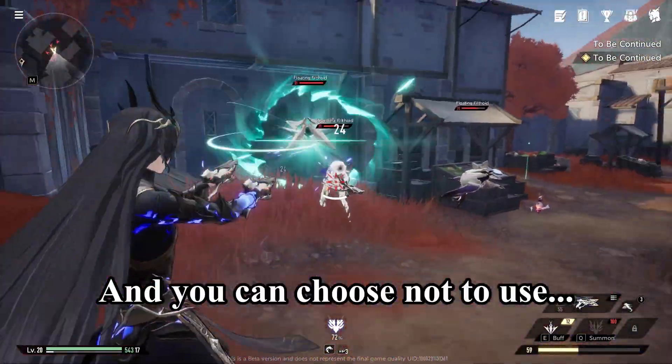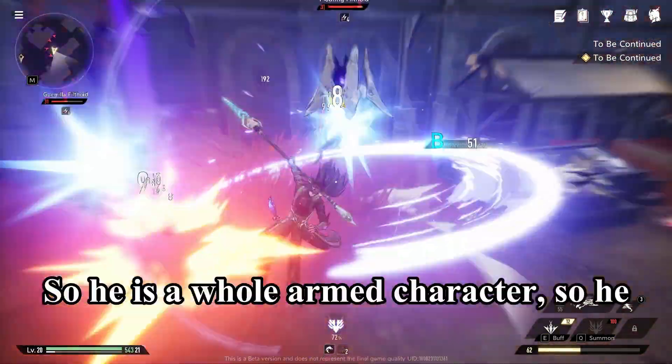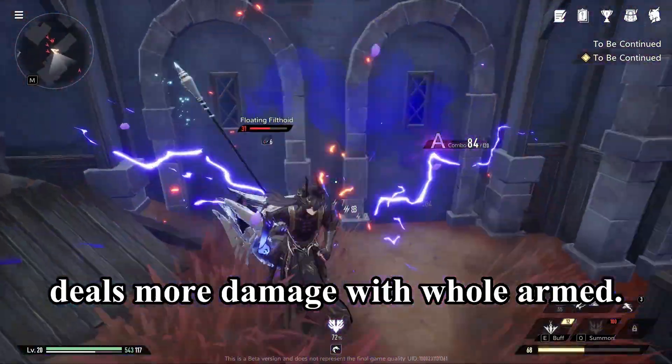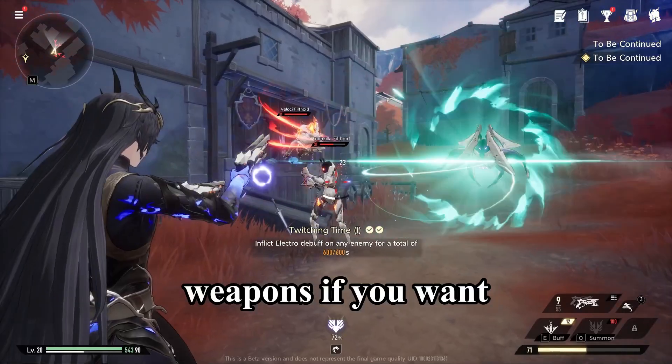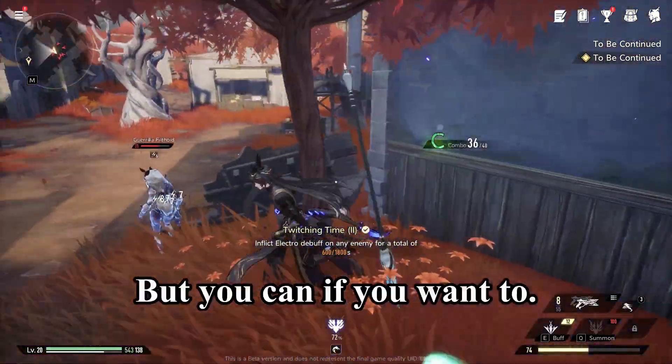You can choose not to use his signature. He is a pole arm character so he deals more damage with pole arm, but you can choose to use ranged weapons if you want to, which is not ideal, but you can if you want to.